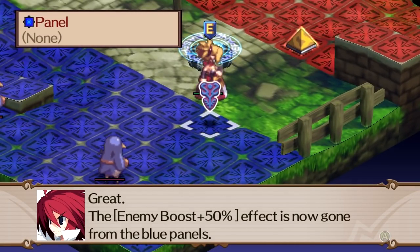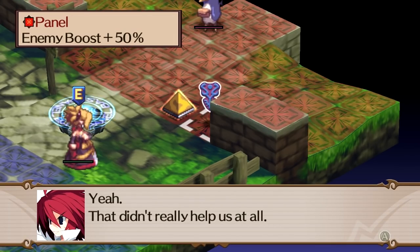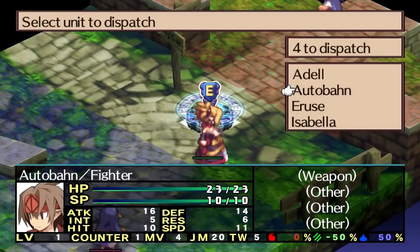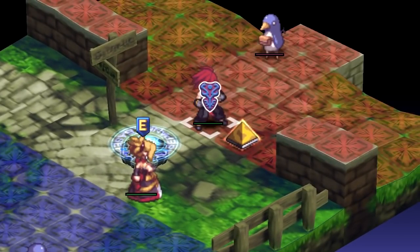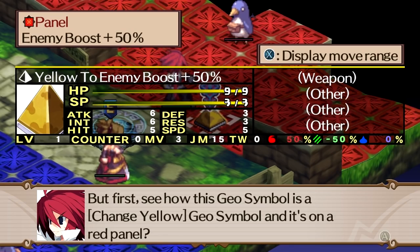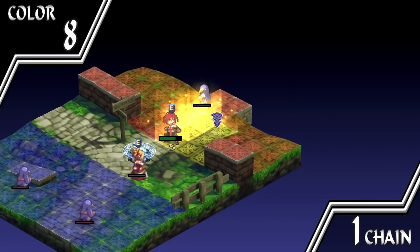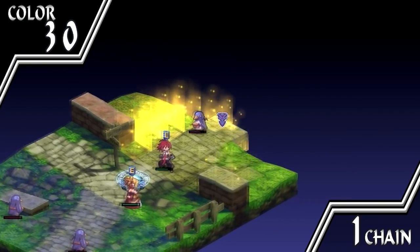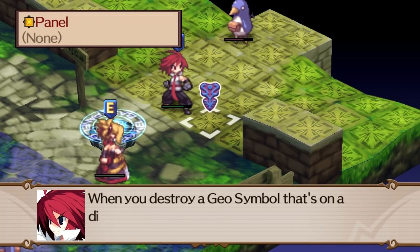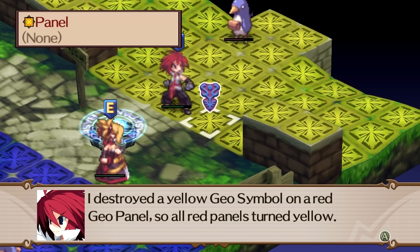In the previous battle, I had Rosalyn destroy the geo-symbol, but that was already blue, so nothing happened — it was the same color. But in this case, because the color of the geo-symbol is different from the panels, if you destroy the geo-symbol, it'll change the color of all those geo-panels. In this case, it'll change it to yellow. You destroy the geo-symbol, and it starts exploding. Anyone who's on the geo-panels that are being changed color will take some damage.